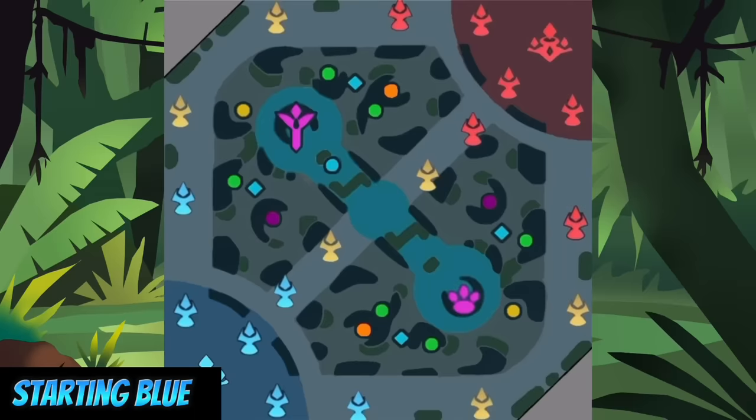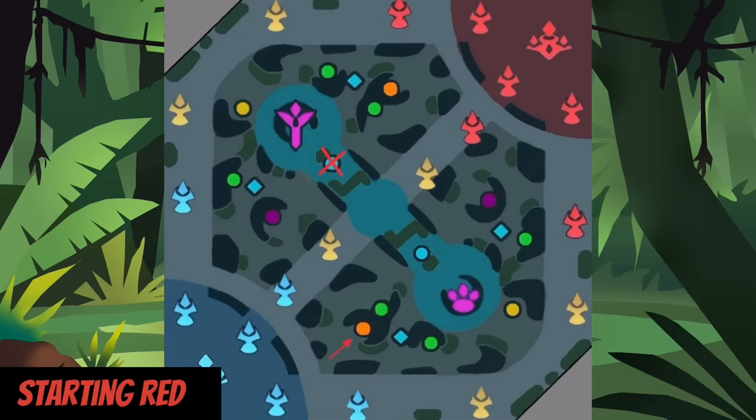This is the rotation I recommend for solo queue. Start blue, straight to red buff, take the creep above red buff and the other creep below turtle — then you should be level 4 and ready to gank. If starting red, take the creep above red buff and contest the litho. Remember, if your tank and mage aren't supporting the contest, you might just want to go straight to blue, then take the creep above blue and maybe the gold crab.